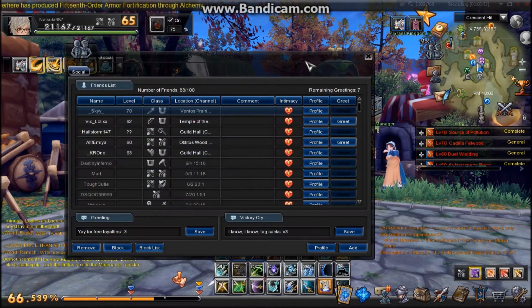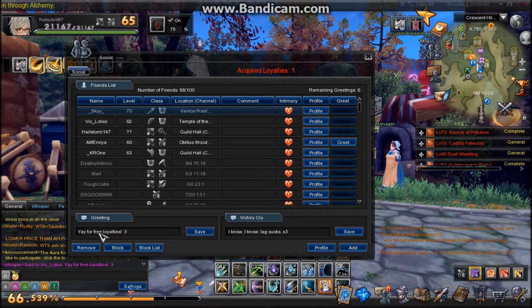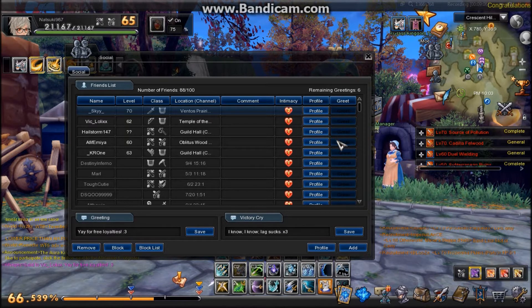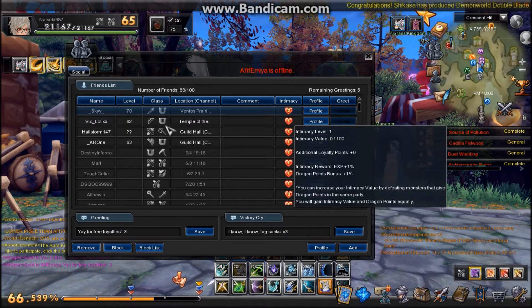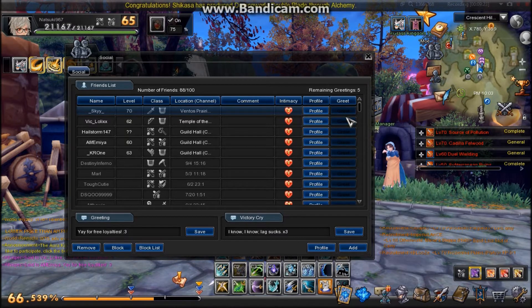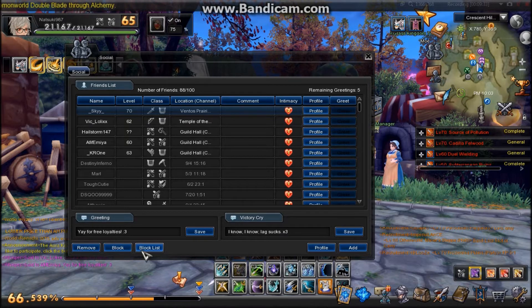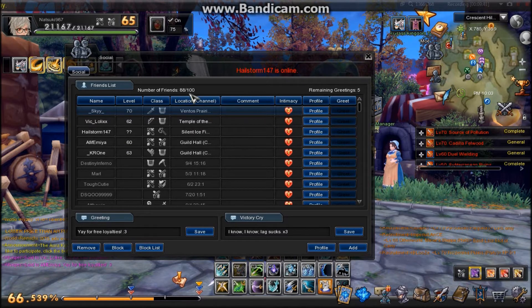Here we have your friends list. You can do ten greets per day — each one just sends a little message to that person. Mine says 'Yay for free loyalties' because each one gives you a loyalty point — it's a nice way to get loyalties daily. The intimacy level shows how close you are; I have two intimacy with Sky, the person I was in a party with. You get a higher intimacy level the more you run dungeons and fight things with them. Since I have two with him, I get two loyalties when I greet him. You can also remove friends, block friends, and check your block list.